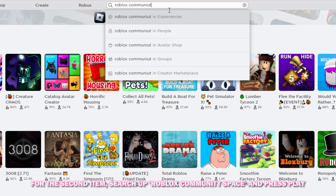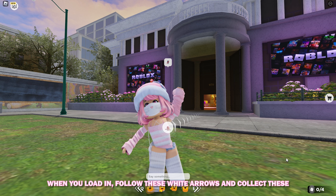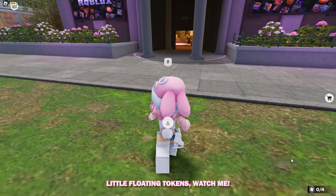For the second item, search up Roblox Community Space and press play. When you load in, follow these white arrows and collect these little floating tokens. Watch me.